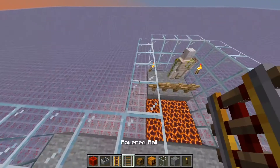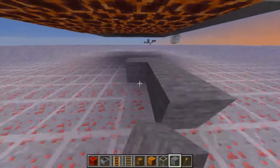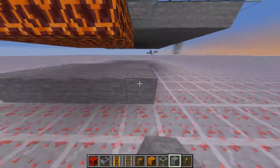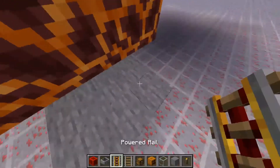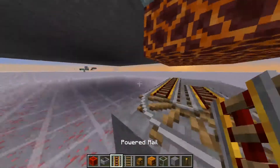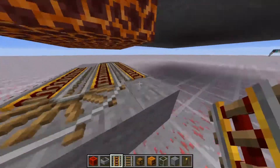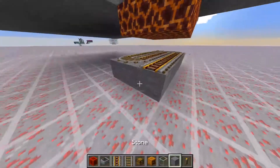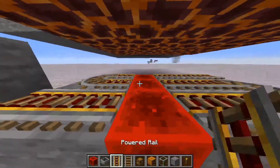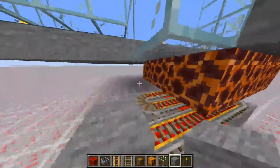Now it's time to talk about the storage system. Basically right down here you want to build a platform out like so. Because minecarts can be a little buggy sometimes, you'll most likely want to put it out one more block like this. Get a rail and start putting them all along here. These don't have to be fully powered rails — I'd recommend not using fully powered rails because that could get expensive, especially early game. Make sure that everything's covered, and you'll probably want redstone blocks here to power them. Just make sure you don't put anything around the rail area because that could mess with it picking up items.